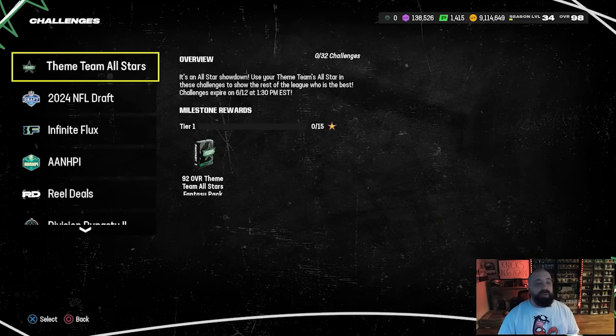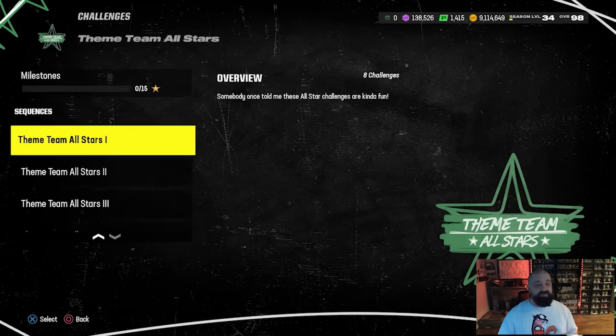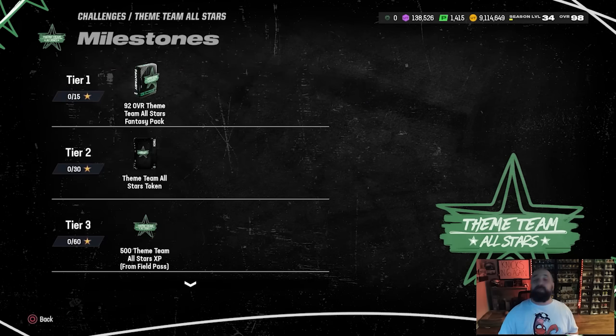When it comes to solo challenges, there are 96 stars available right now across four different sequences with 24 stars each. This is a two-part promo — more solos will be added a week from today to allow you to max out all rewards and the field pass. Early on, Tier 1 gives you a 92 overall Fantasy Pack. These cards can go up to 99, so this is a good reward, letting you pick any one of the 32 players.